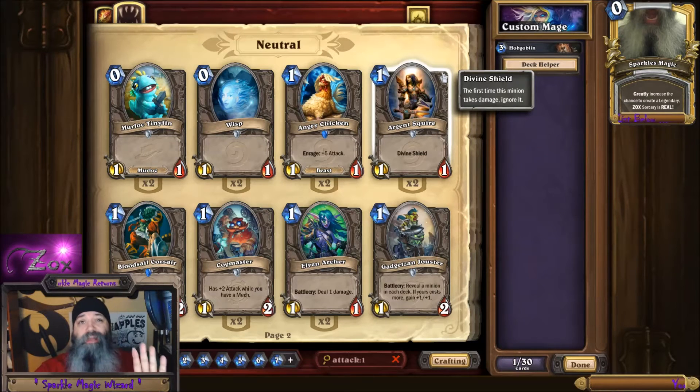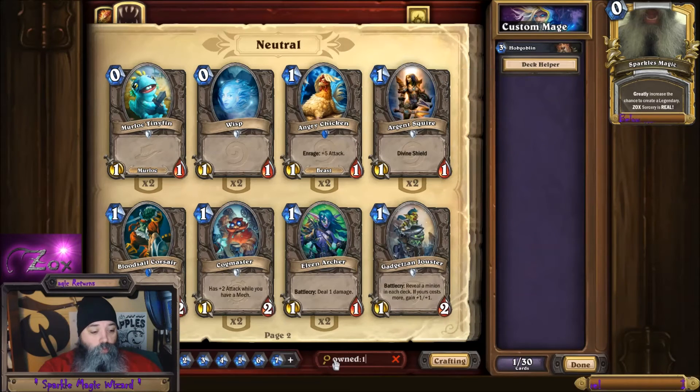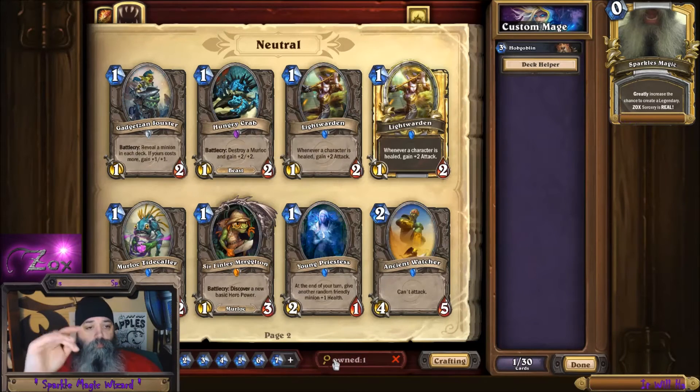To go quickly through the search filters: attack, health, mana, and owned one — these are all the cards that I own only one of. It lists your goldens too. So yes, I have two light wardens, but one is golden and one is standard non-golden. It will show you all the ones that you have one of.